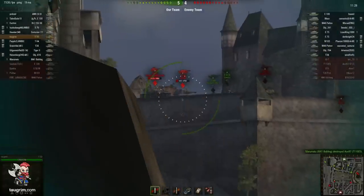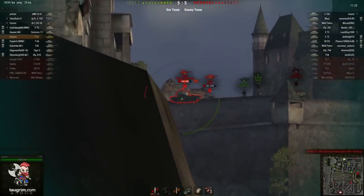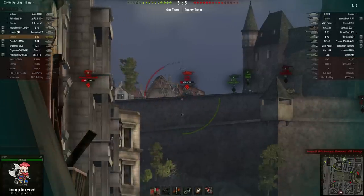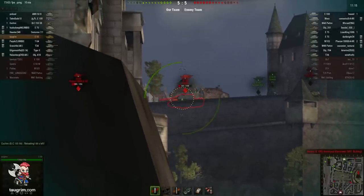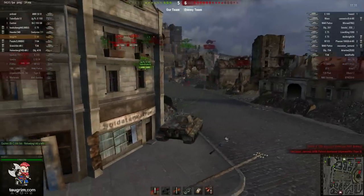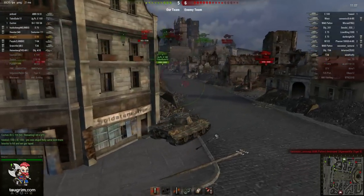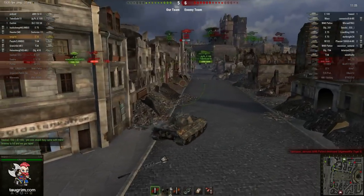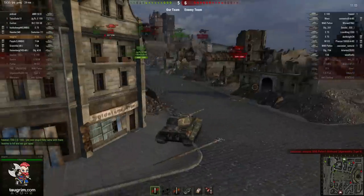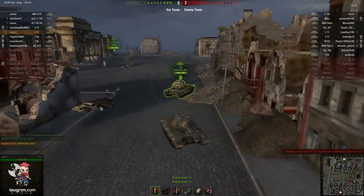The E50's armor is roughly equivalent to a Tier VIII heavy tank, the Tiger II. So it's not amazing armor against Tier Xs, but you can bounce some shots. I caught that M103 — his hull was fully side-exposed so I got a shot on him. Then on that E100, I was aiming for the side of his turret when it was perfectly perpendicular to me for max pen chance, but unfortunately the shot went a little low and bounced off his thick side armor.